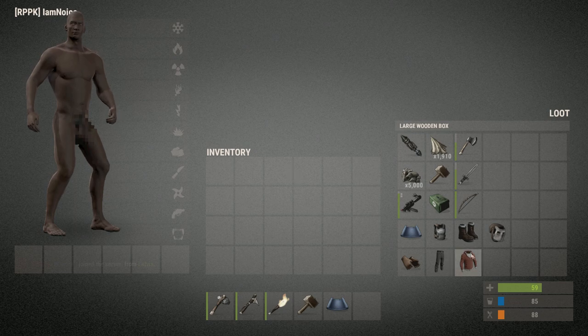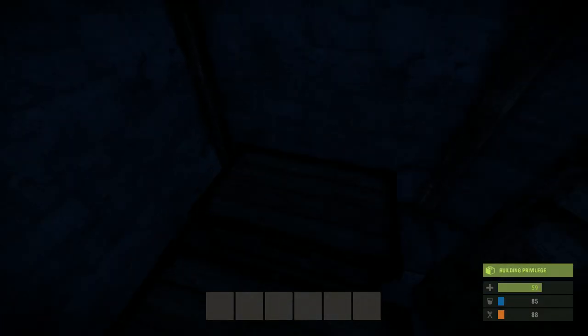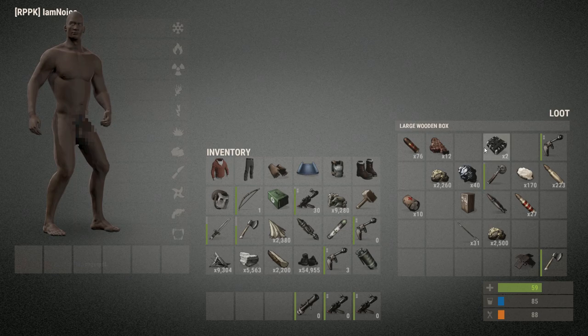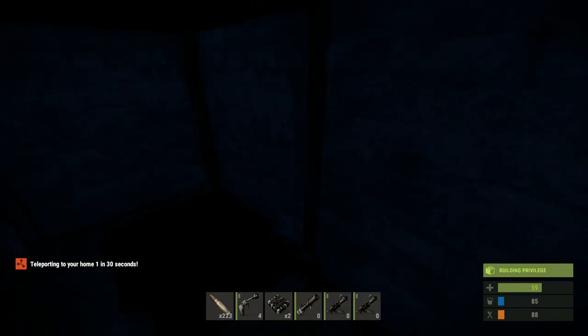Here they are — I'm going to grab everything I can possibly fit in my inventory. I'll drop the obvious starter stuff you get when you spawn on the server, then get all my inventory from the second box. Then I'll go ahead and go home — going to wait 30 seconds.